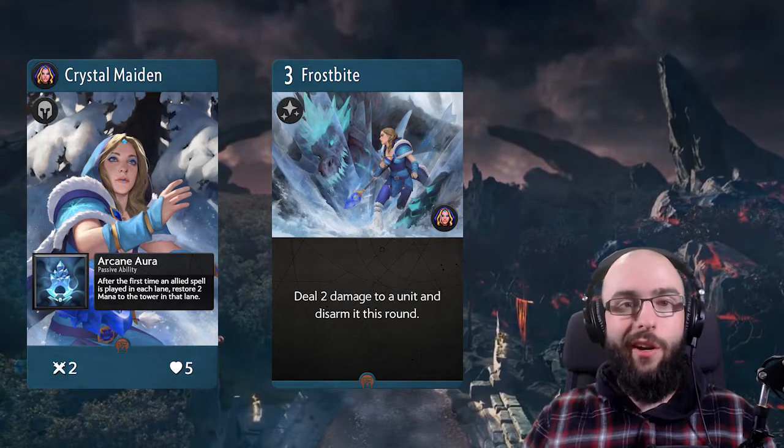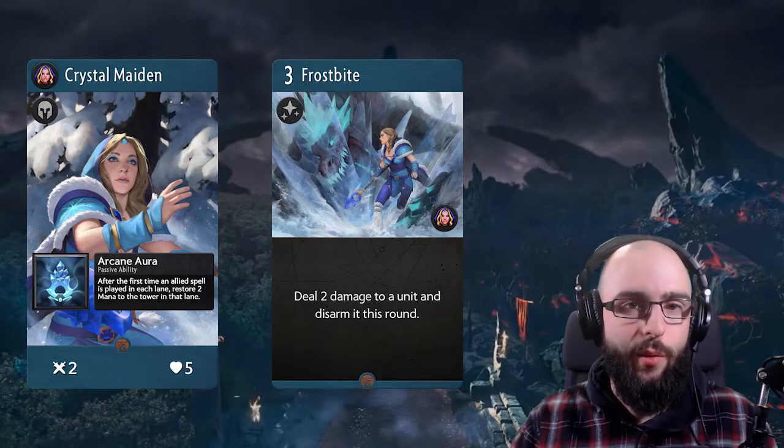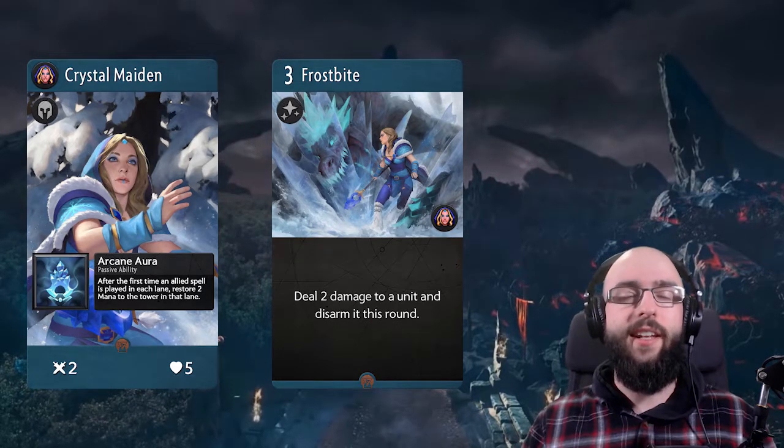With her passive, Frostbite comes at only one mana, so you can actually delay a lot, which is what you want to do when you're blue. Overall, a fantastic transition.